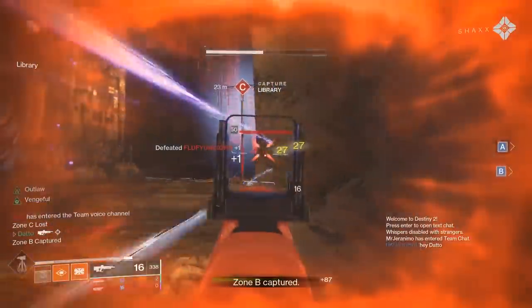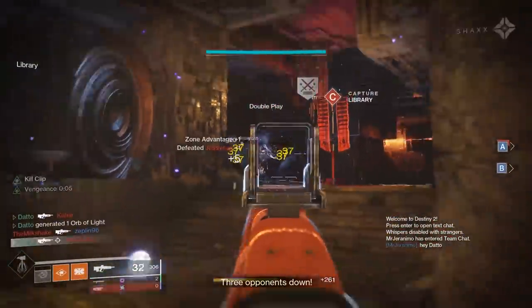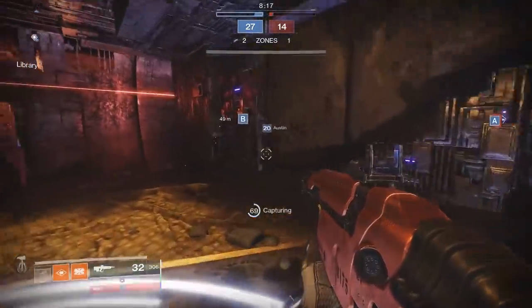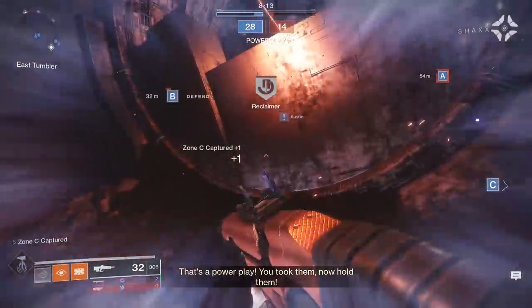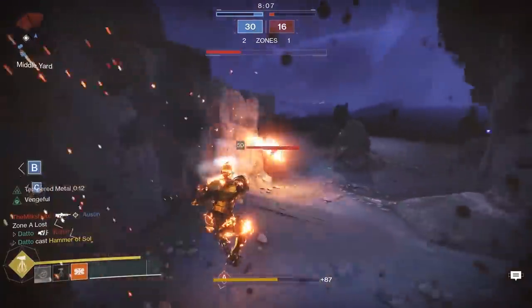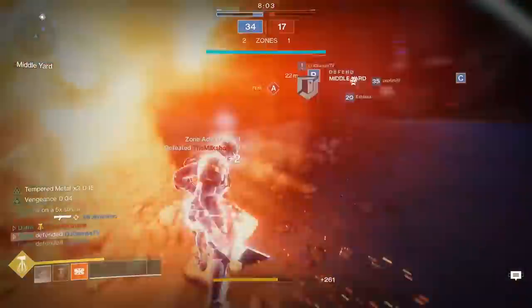I feel like I change the system I use every single time we do one of these tier lists, but since we have so many exotics now — like 23 for the Titan — I'm going to be talking about what I think the top exotics are for each subclass and activity, and then any not mentioned will be covered after that. This tier list is a little bit less of a true tier list this time around because a full list of the exotics would be about a 30 minute video.